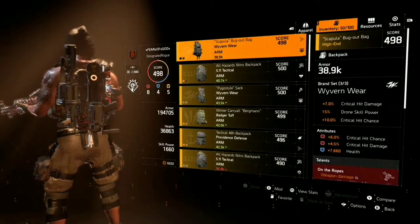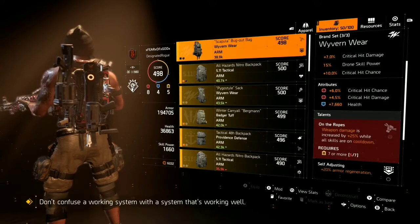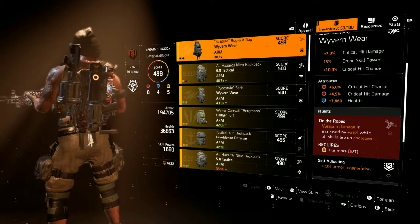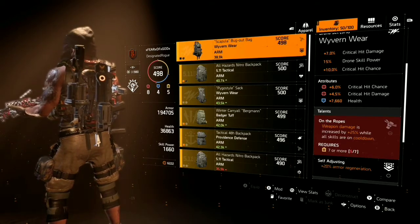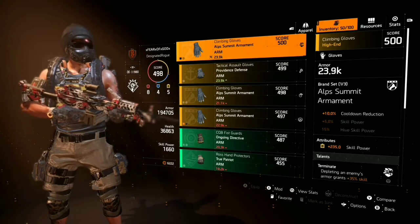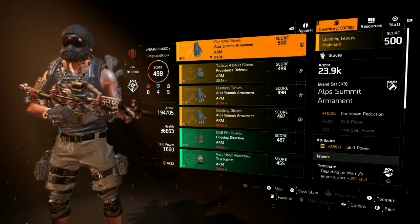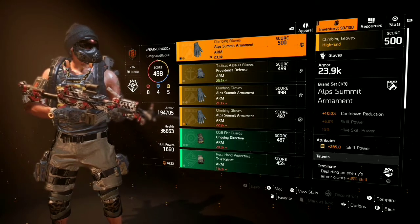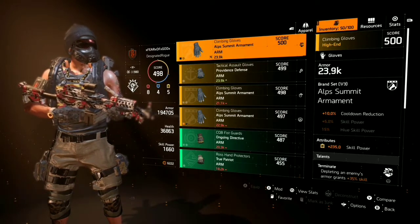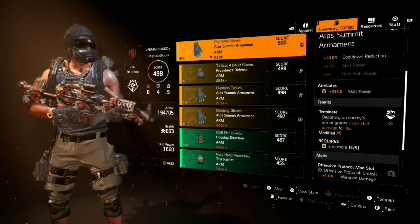The reason I want a Providence holster is so I can swap the chest piece over to an Alps Summit to get that extra skill power. The Ar'aldi holster is kind of useless in this build. For the backpack I have a Wyvern with critical hit damage, drone skill power, critical hit chance, and critical chance damage. The talent 'On the Ropes' is not locked — I'd prefer either Unbreakable or Safeguard — but I've been having trouble finding one that works.